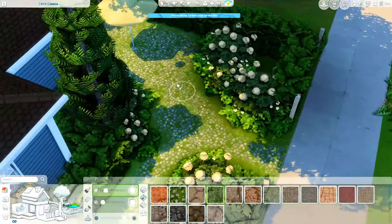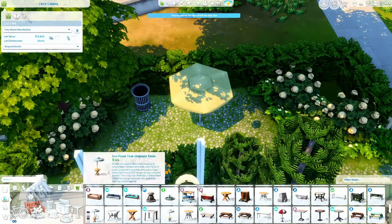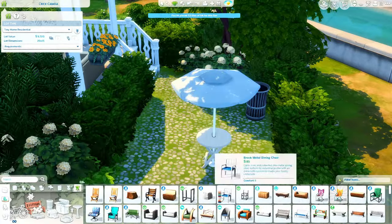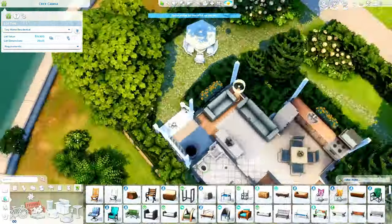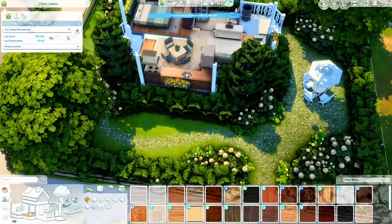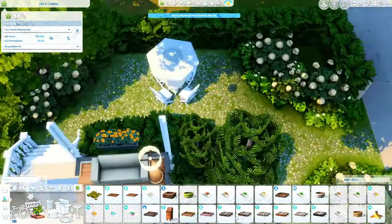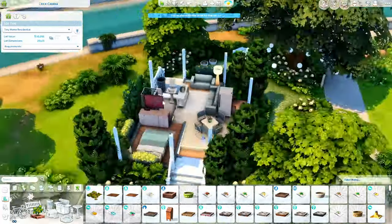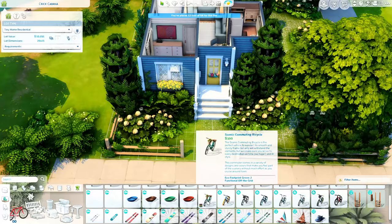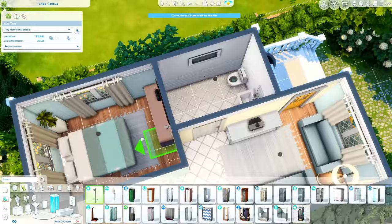I'm also just adding some terrain paint. I ended up filling up the whole backyard with that gravelly terrain paint and I think it looks really pretty - it looked a lot better than just having grass back there. With just the grass something was missing, so I really wanted to add the gravel, plus a little trail from the front to the back with a little side off to the other sidewalk. I think this build turned out really pretty, and I also even managed to put a bike out there.